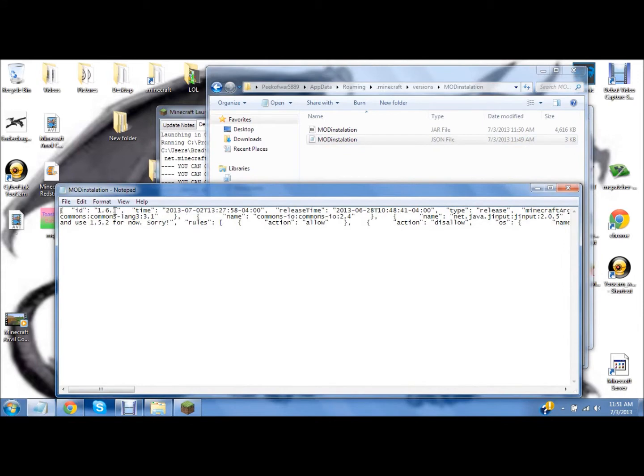Then what you want to do is go into the JSON. If you can't open it, right click, open with, choose — go to open with Notepad.